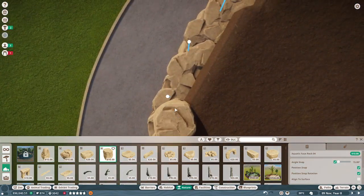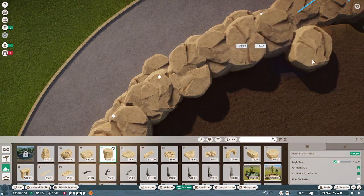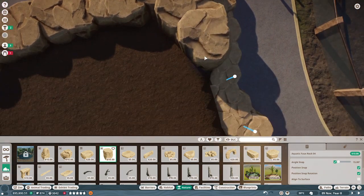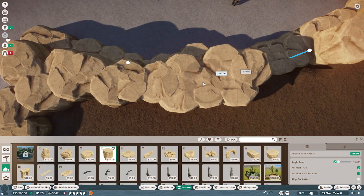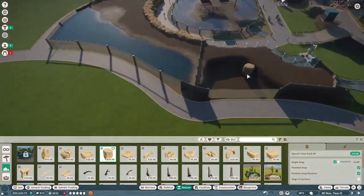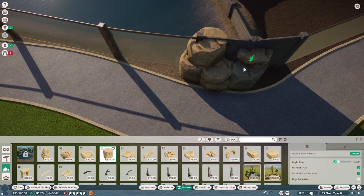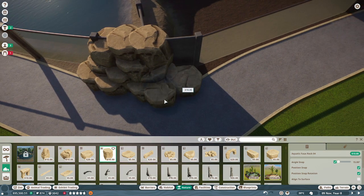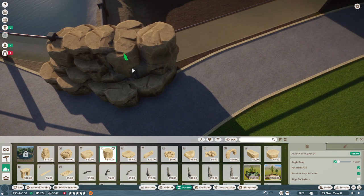Good thing we've got so much money to use here to build a whole new area of the zoo. I'm going to be rich with conservation credits and in actual money. I've already got 95,000. Almost completed the wall — there we go, that area is done for the rocks.